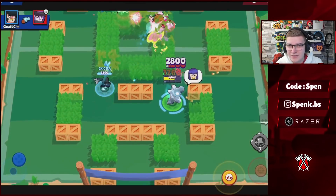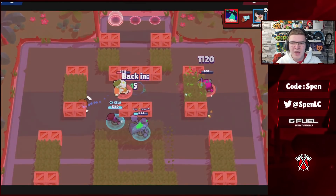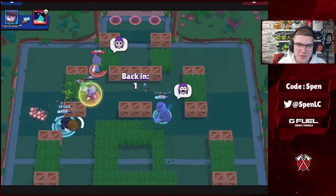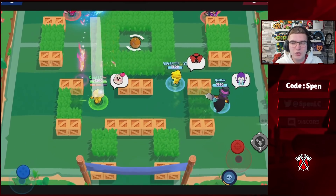Next up we have Bull. In every single mode except Heist, I'll be using the Stomper gadget and the Tough Guy star power. In Heist I'll always be using the T-Bone Injector, and sometimes Berserker depending on what play style I want — but both star powers are really viable especially in different modes.